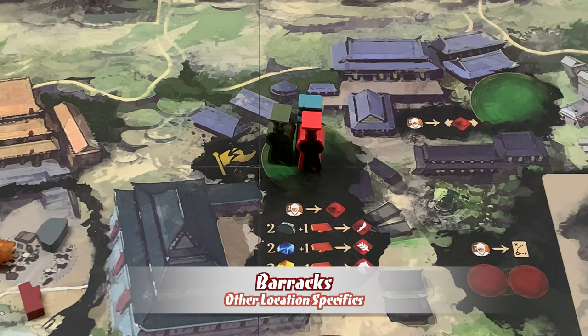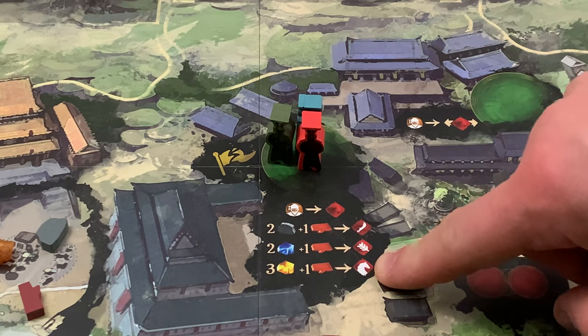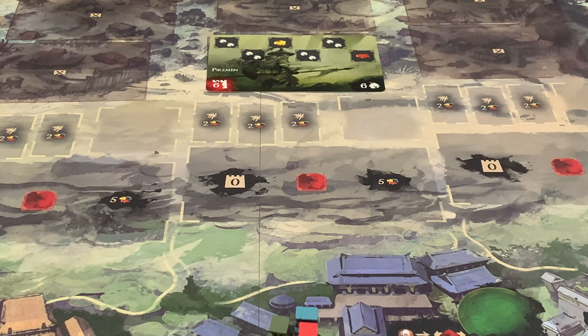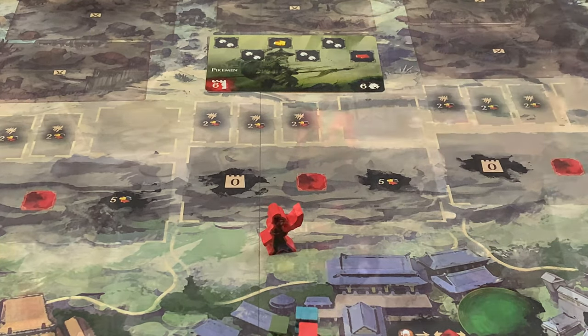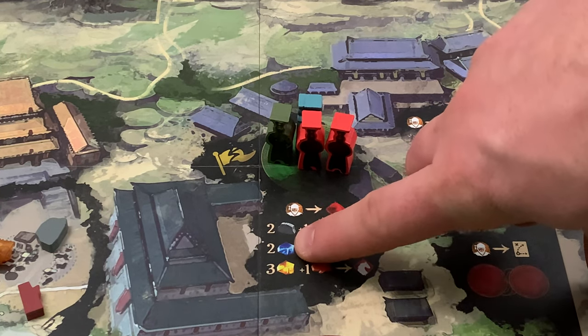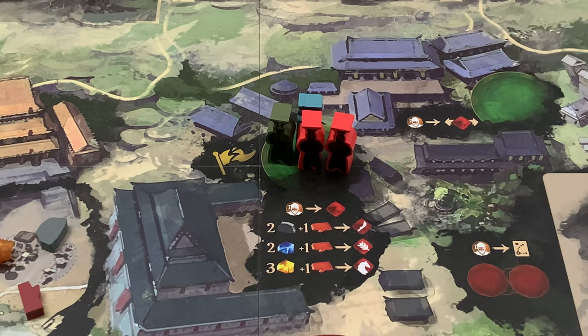The barracks is the place for fielding the player's troops on the wall sections. Each clerk present here when the location activates allows the owner to recruit one soldier of any type, as long as they pay the associated cost and have that soldier type available in their pool. Freshly recruited soldiers may be immediately sent to attack on one of the wall sections or sent directly to a rest zone. If a player has more than one clerk in the barracks and recruits more than one soldier, this is simultaneous — the player must pay all resources and attack with all soldiers at once.